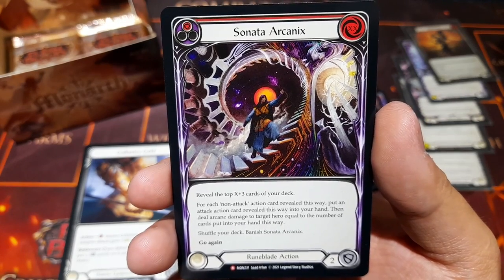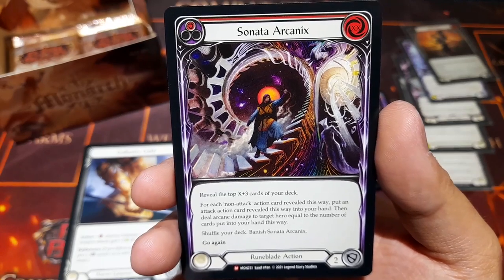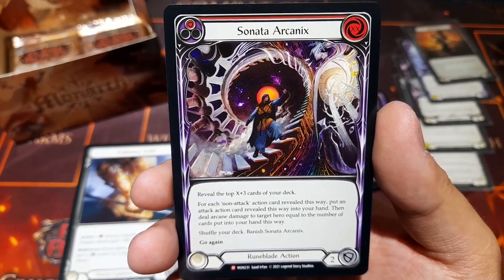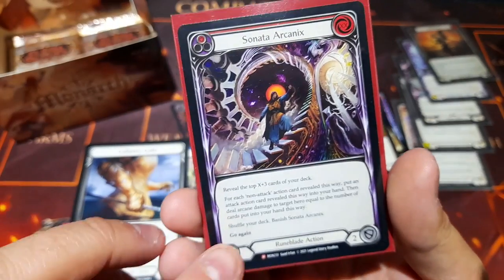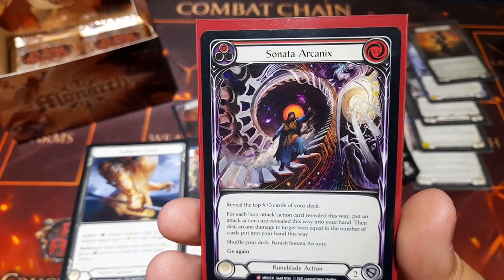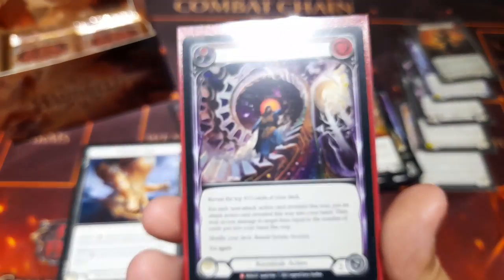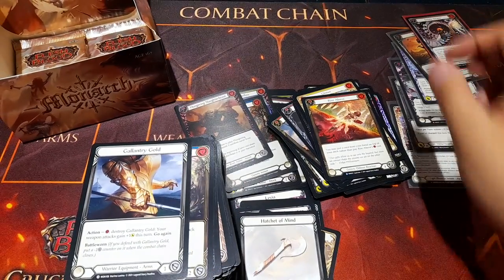For each non-attack action card revealed this way, put an attack action card revealed this way into your hand, deal arcane damage to target hero equal to the number of cards put into your hand this way, shuffle your deck and banish this card, and Go Again. The X cost is just double what's shown — probably the first card I've seen with two X's in the cost corner, which is interesting. Really cool card, another majestic to add to the pile.